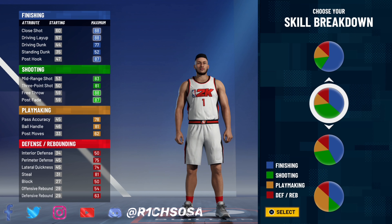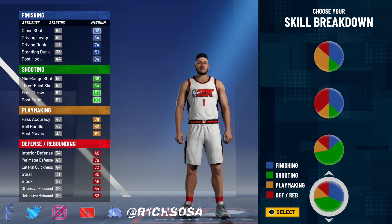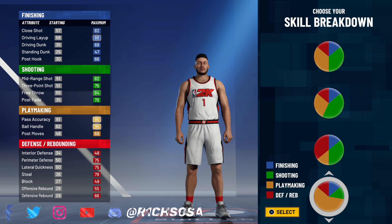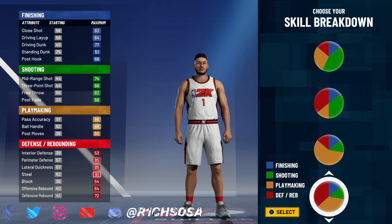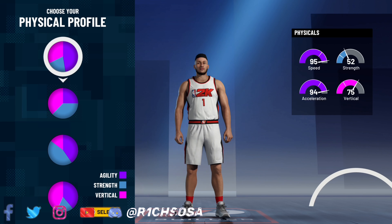With this physical profile, we're gonna be able to shoot, get some pro dribble moves, play elite defense, and on top of all that, when it comes down to the finishing, we're not gonna be lacking at all. When it comes down to the pie chart, go ahead and pick the one split right down the middle with defense as well as playmaking — two of the most overpowered stats in the game.